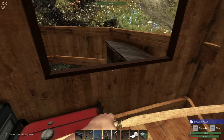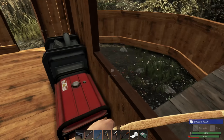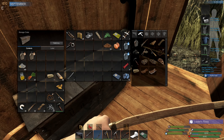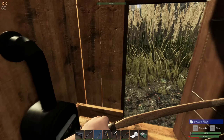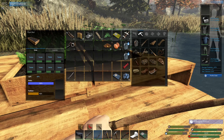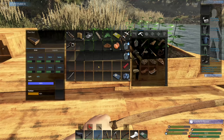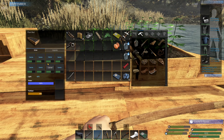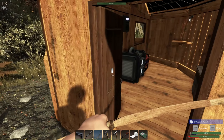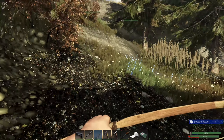We're getting through the ash and obviously with two plant beds we need more. So let this veg grow and then hopefully I'll have a bit of a store of it, and then we can get back to two chickens. But for now I'll just leave that level six one there.